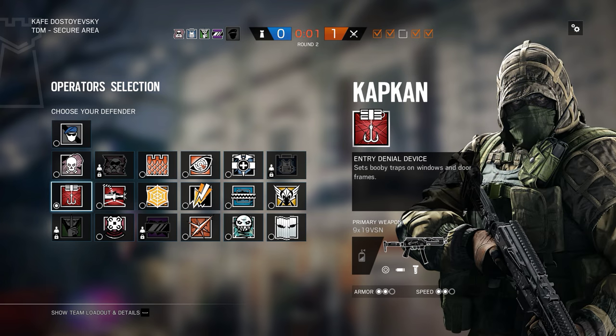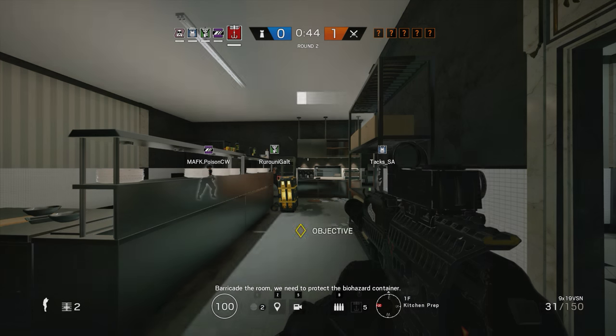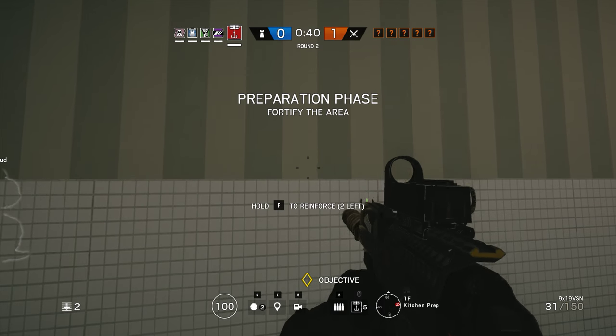Maps like this with really high ceilings are especially good for blowing up the floors that are their ceilings and shooting them through. Notice the room they were in — the bottom floor was brick, but their ceiling was wood.